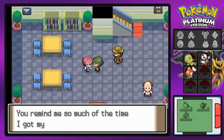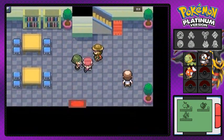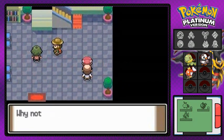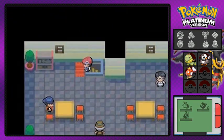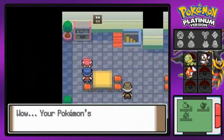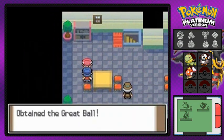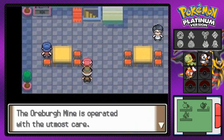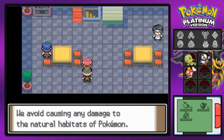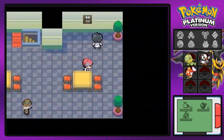This guy says to go to the Oreburgh Mine if you want your Pokémon to toughen up, which we'll be doing later. This person actually gives us a Great Ball. And this guy is talking about natural habitats and whatnot.